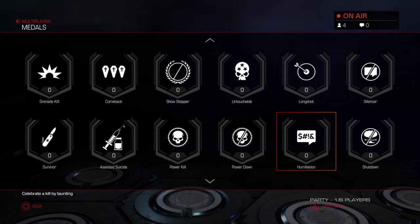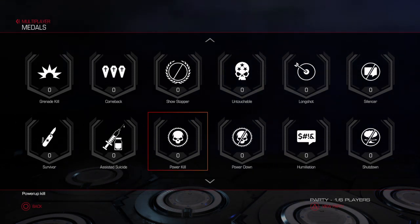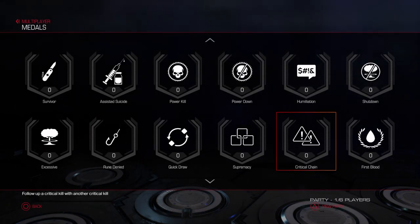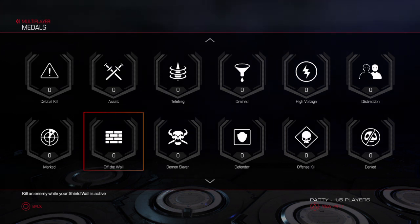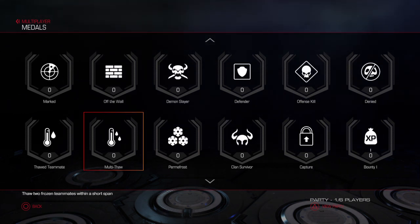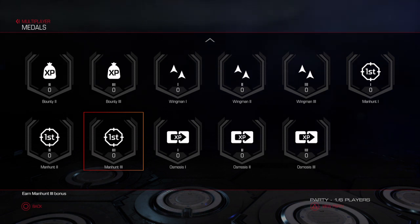I don't know if many of you caught the Doomsday Tournament today with Sniper Wolf — they had a tournament on this and were talking about a taunt where you can teabag people. You also got assisted suicide, rune denied, excessive — these are all the medals. If you're familiar with Black Ops 3 or any Call of Duty game you'll recognize a lot of these, like quick draw, demon slayer, bounty, manhunt, wingman — all with XP rewards.